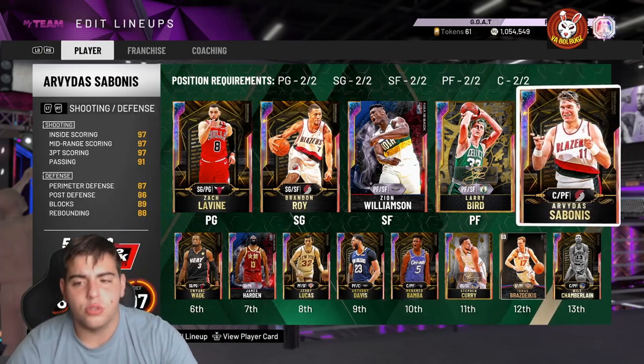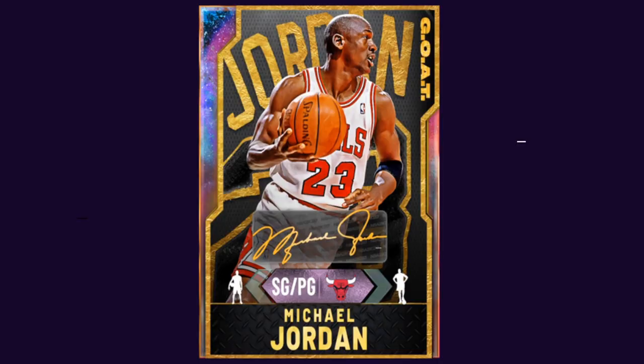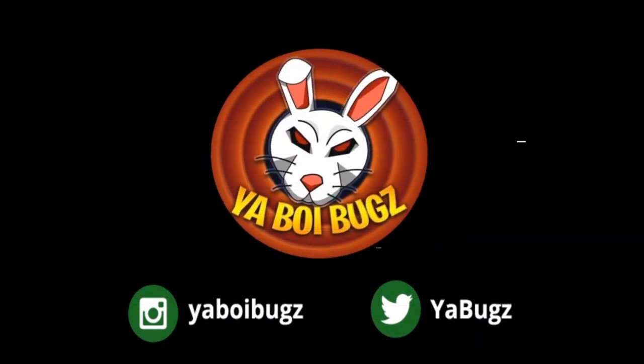You could throw in Gold Bird and other free cards too — Mo Bamba is another option. That's really all I've got for the video, hope you guys enjoyed. Stay tuned, we've got two more videos coming. If you want to buy or sell your MT, hit me up on Instagram and Twitter — links are down below in the description.